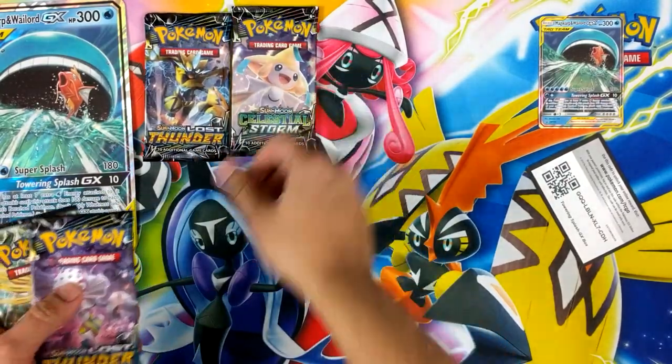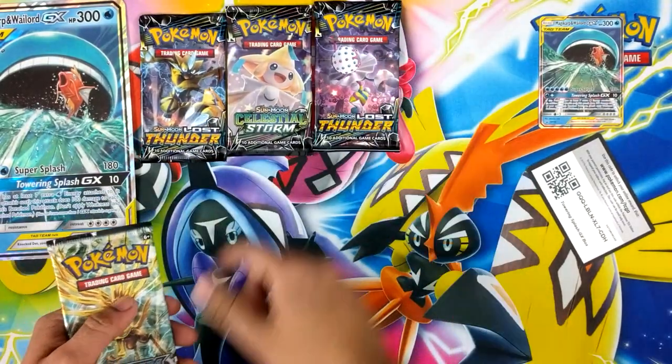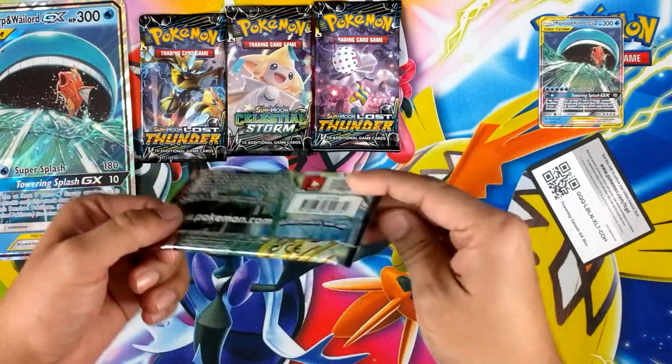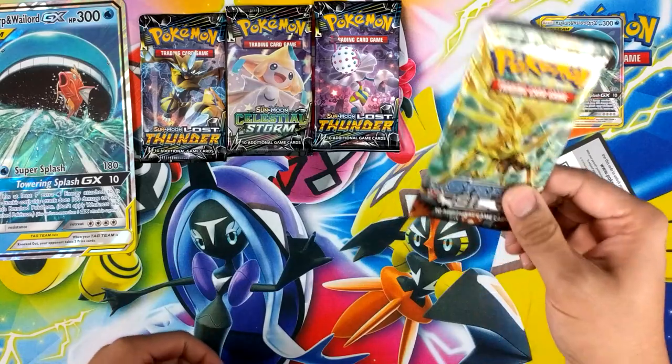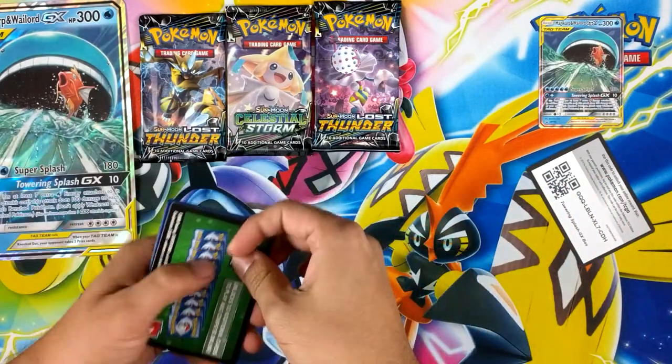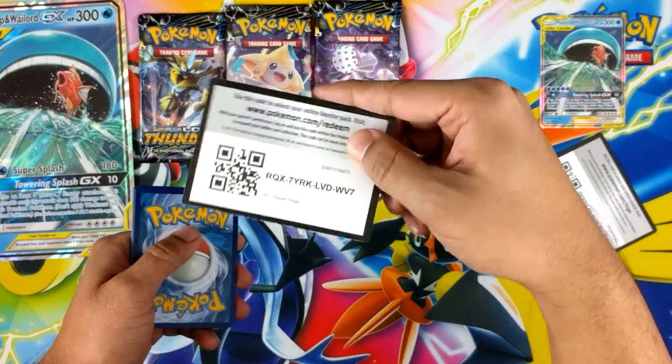Lost Thunder - decent pack. Celestial Storm - decent pack. Lost Thunder again - decent pack. And here we have the trash of the season: Steam Siege. They're just dumping this in every product. We'll open up that one code for you guys.